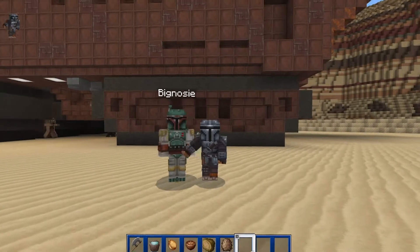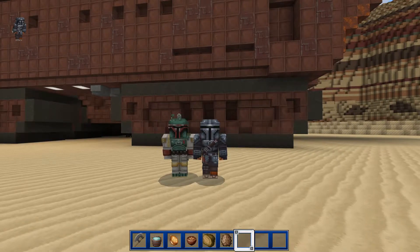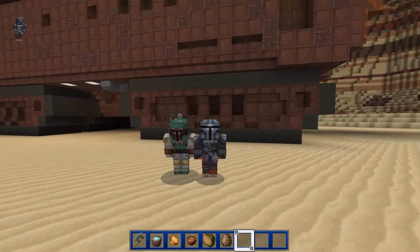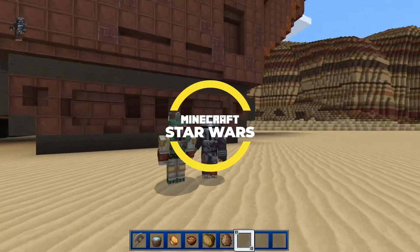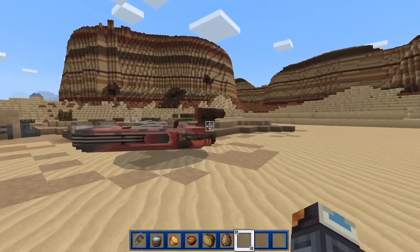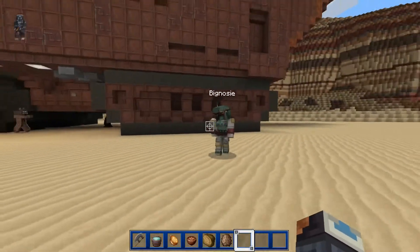What's going on, you guys? It's All Gavin here and I'm back today with part two of the Star Wars mashup pack. I'm joined with Big Nosy and we are going to check out the city that we saw in part one. If you guys haven't seen that yet, go check it out. We're going to go see if it's Mos Eisley. Welcome to part two — two little children playing Star Wars.